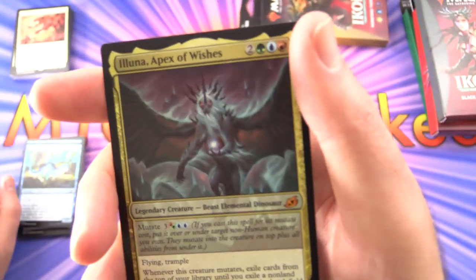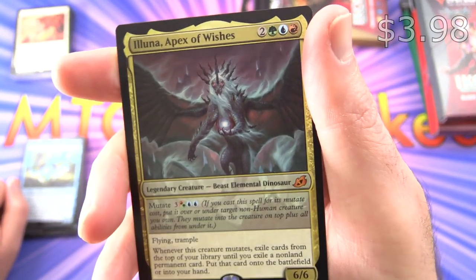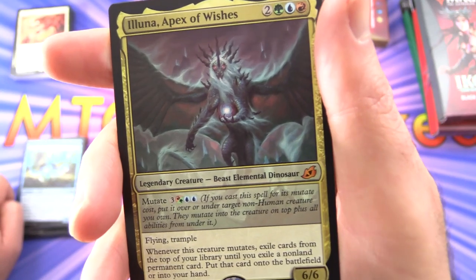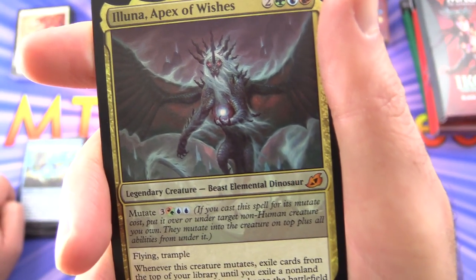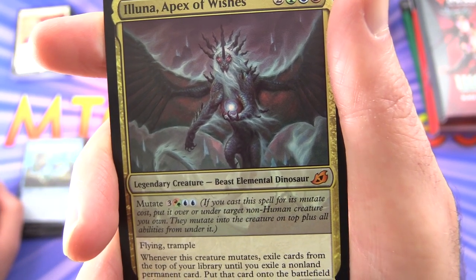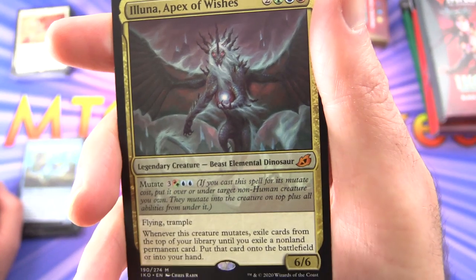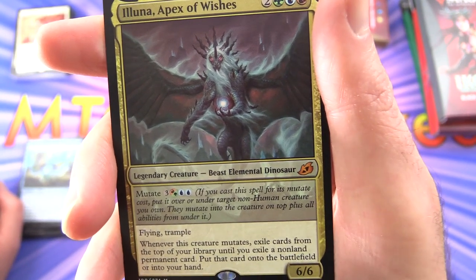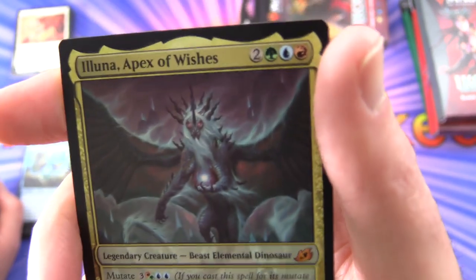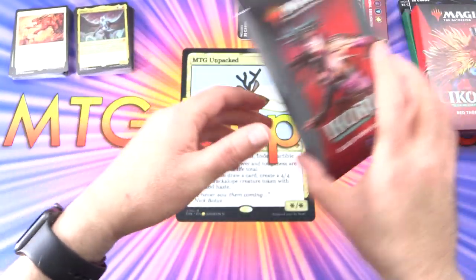And it's a mythic — nice! Lullumogus, the Lunar Apex of Wishes. Legendary Creature Beast, Elemental Dinosaur, 6/6 for four mana with Mutate — either three and a green or two and two blue. If you cast it for its mutate cost, put it over or under a target non-human creature; you only mutate into the creature on top, plus all abilities from under it. It has Flying and Trample. Whenever this creature mutates, reveal cards from the top of your library until you exile a non-land permanent card, then put that card onto the battlefield or into your hand. Very nice — got our first mythic here.